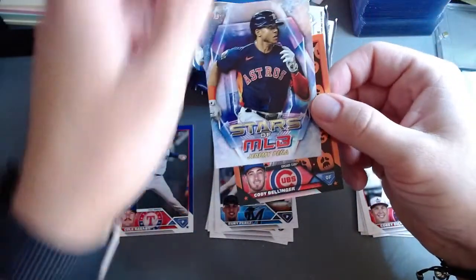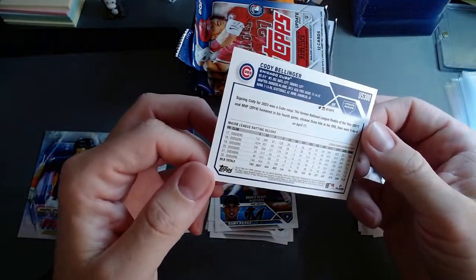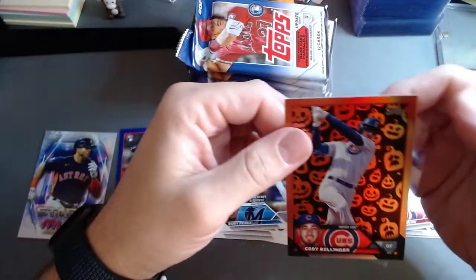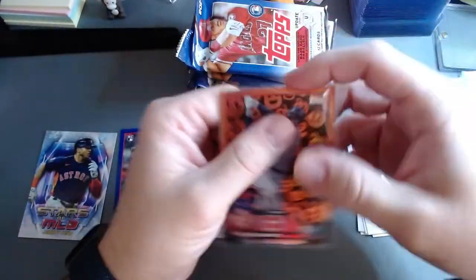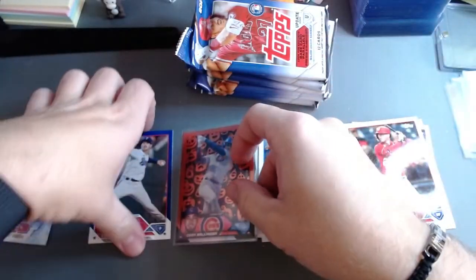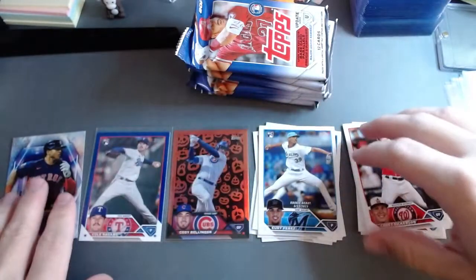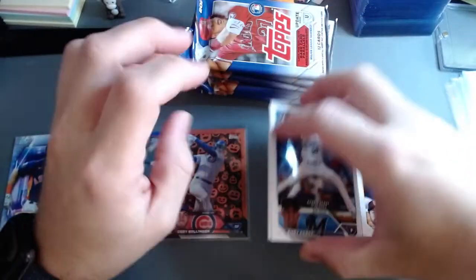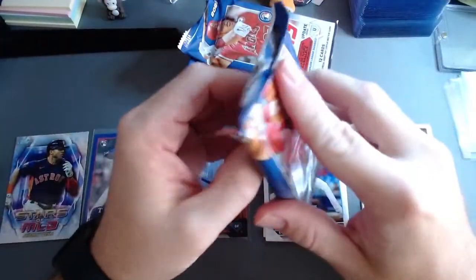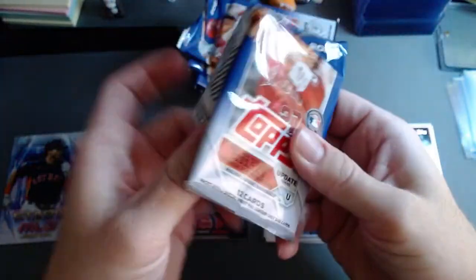We got the Stars of the MLB on Jeremy Penna, which I've actually pulled before. I don't think it says it's numbered, but this is one of those special parallels. The jack-o'-lantern is the rare — the most basic one — then there's ultra rare, and then numbered ones. And the blue parallel here — another thing with baseball is short prints and photo variations, which is just overwhelming getting back into this hobby.